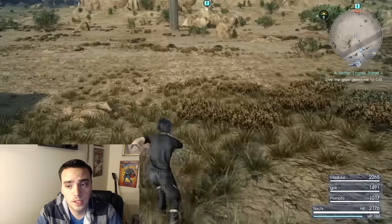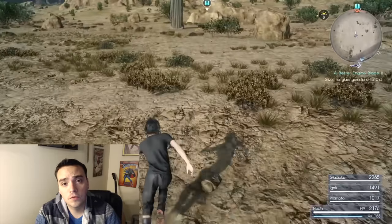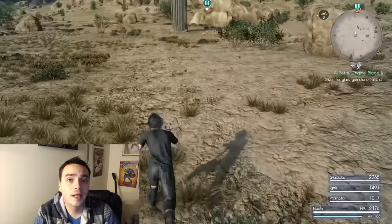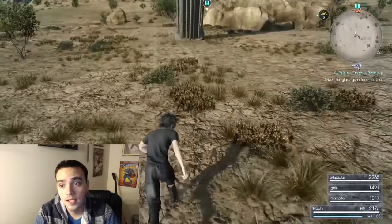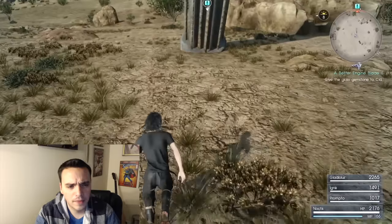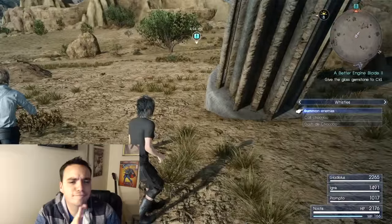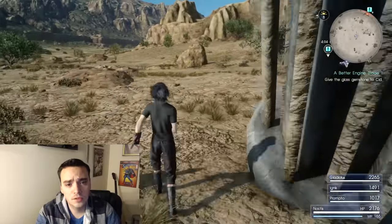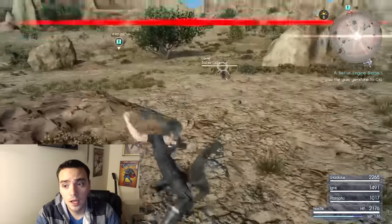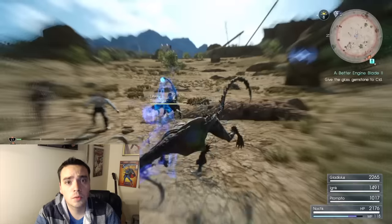Chapter 4 is when you get the whistle to call the monsters. What I like to do — because it's the lowest enemy — is go to Hammerhead, the place where you find Cid. I run to this pillar right here, this kind of blatantly weird, crooked leaning tower pillar. You call the monsters and the goal is to warp strike kill them. Warp strike, warp strike, warp strike — that's it.